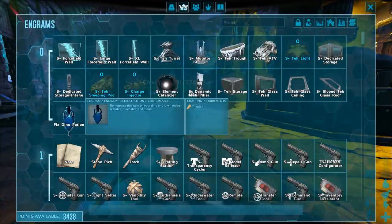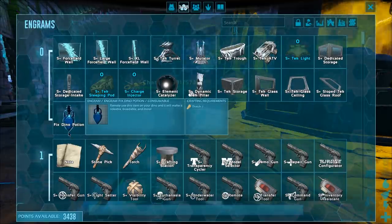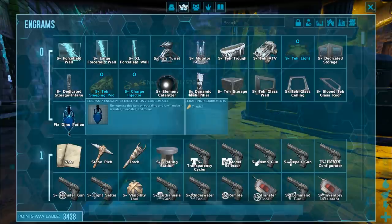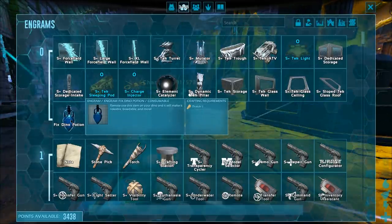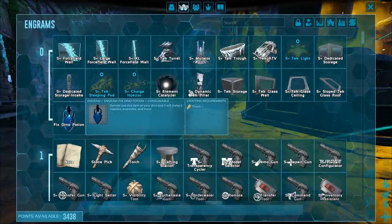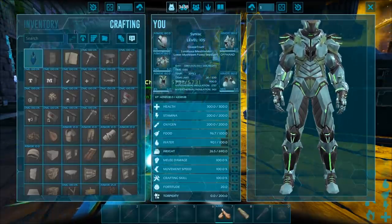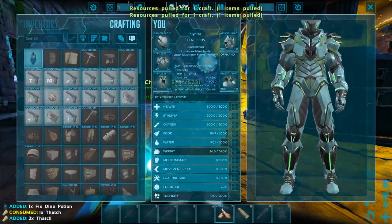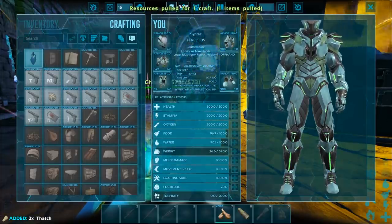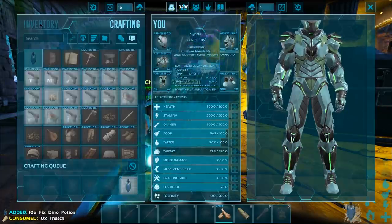Instead we added this mod that we used a long time ago — it's called the Dino Fix mod. If you look it up, just literally search what I just said and you will find it. We used it a long time ago when we were breeding griffins and phoenixes. It just costs one thatch to craft a potion and it can give genders and swap genders. So let's craft a bunch.